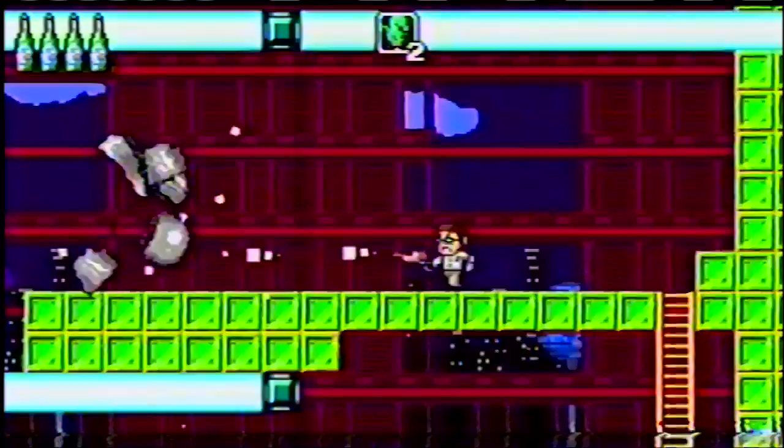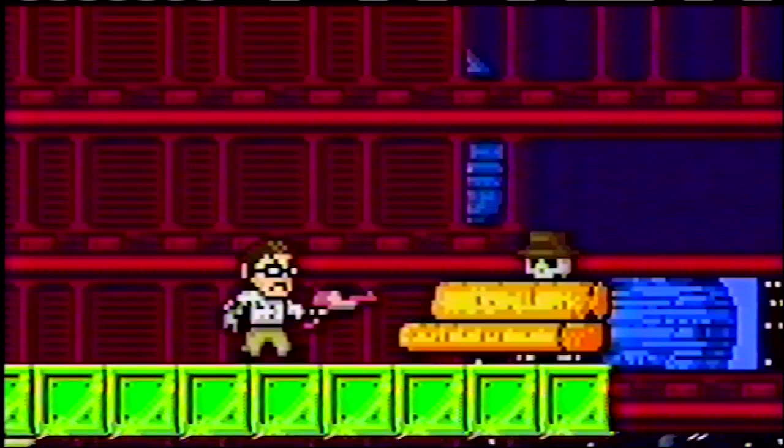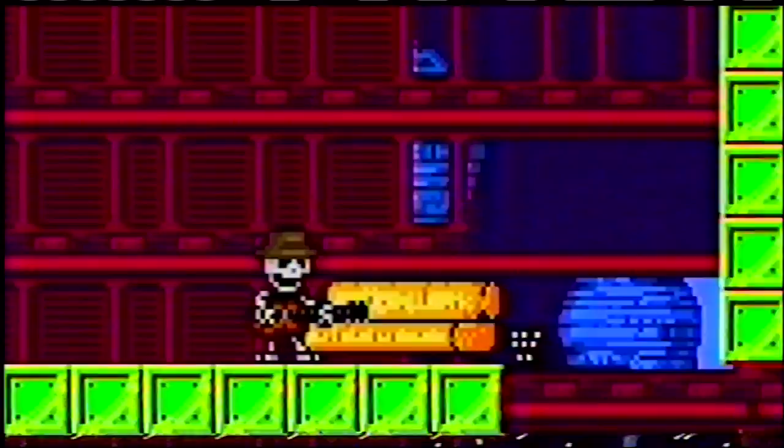Instead of jumping on the disappearing blocks, go right and use your last Gremlin to jump over the lasers. You'll find Guitar Guy hiding behind the couch. Once you've rescued him, the nerd can take control of him. Continue right and pick up the elixir and extra life.